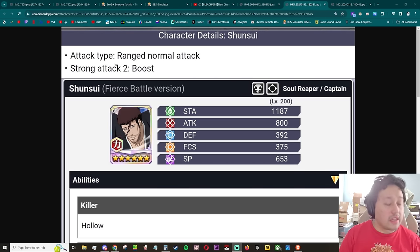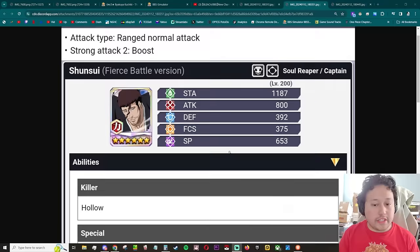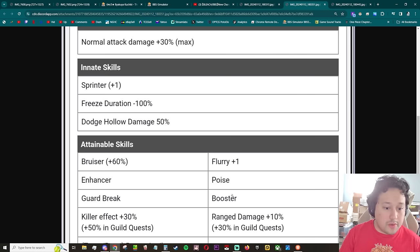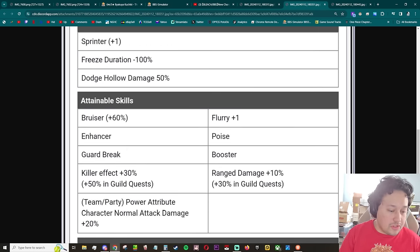Attack type range, normal attack damage range, normal attack — okay, that's cool. So range NAD strong attack boost. Hollow — I'm going straight in. Flurry plus one, bruiser 60 percent. Range damage plus 10 percent, killer effect — literally designed for guild quest.